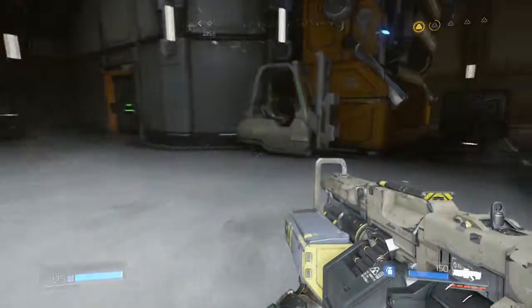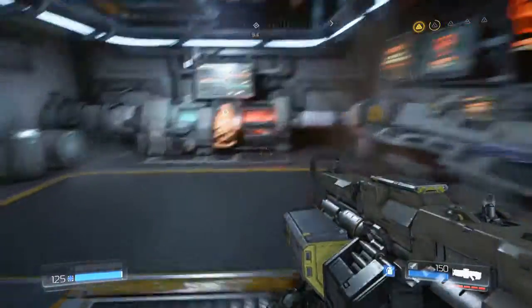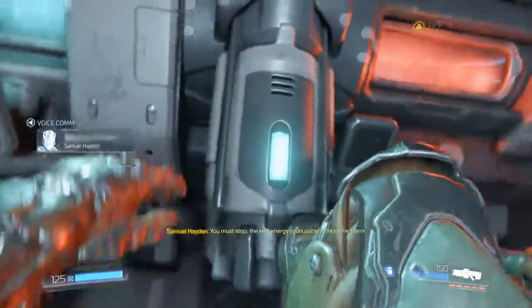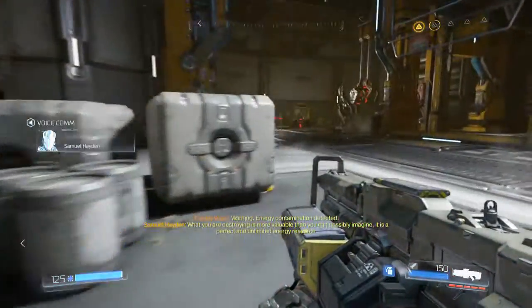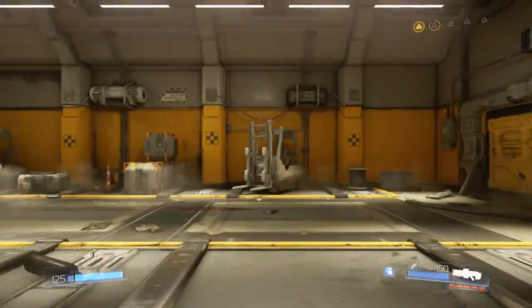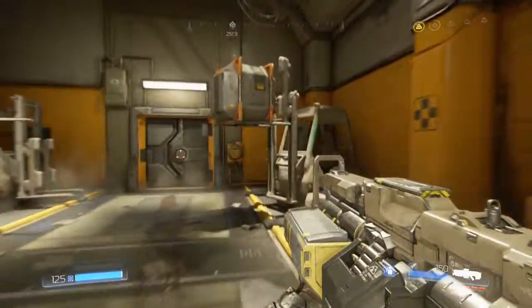Let me check around here real quick and make sure. It doesn't look like there's anything here item-wise. This door does open but I don't want to go there yet — let me do the objective here first. You must stop the hell energy. The energy is unusable without the filters. What you are destroying is more valuable than you can possibly imagine — it is a perfect and unlimited energy resource. Oh, this opens okay. Rocket launcher ammo. Oh, payload! UAC munitions crate — why can't I open it? It's probably because I have full ammo.